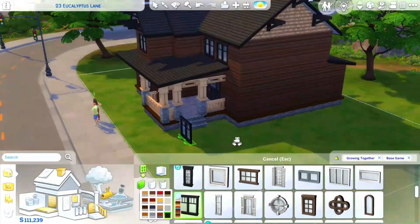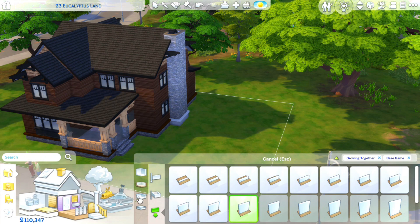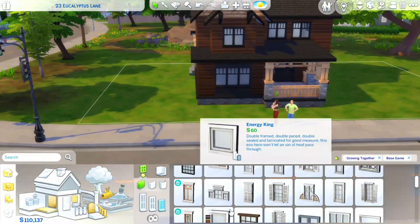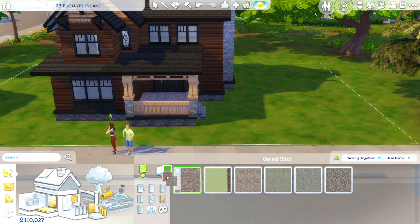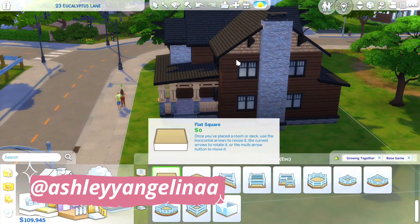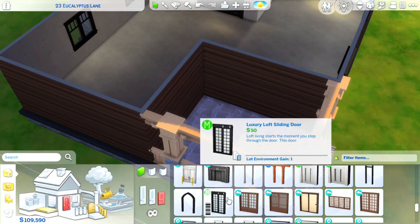I've been messing around with the gameplay quite a bit as well. I actually moved in my sim self and my own little family here so I could properly play test some of the infant items. We are at 23 Eucalyptus Lane — a 30 by 20 lot — and the build ends up coming out to 77,761 simoleons. If you'd like to download it, it will be available on the EA Gallery under my EA ID, Ashley Angelina, spelled with two Y's and two A's at the end of Angelina, or under the hashtag Ashley Angelina.